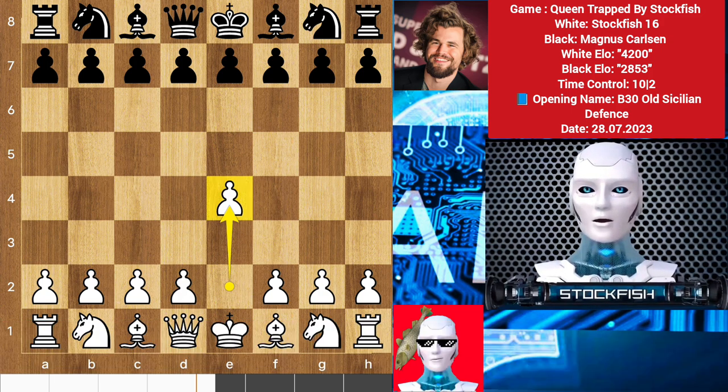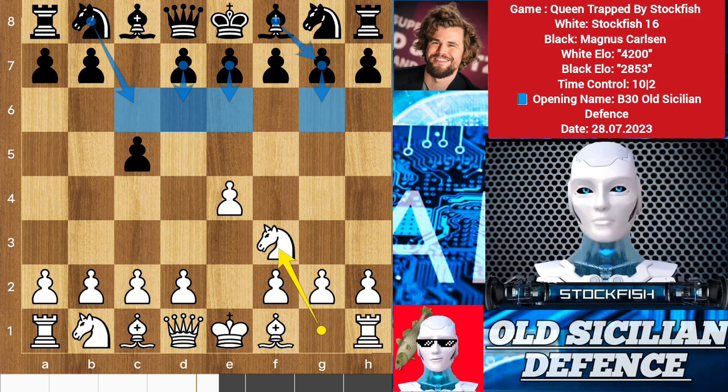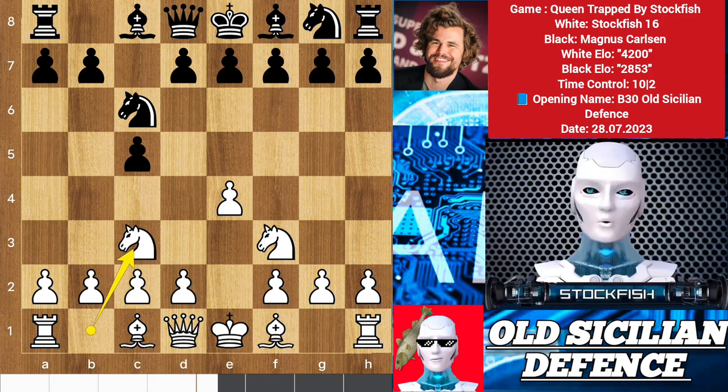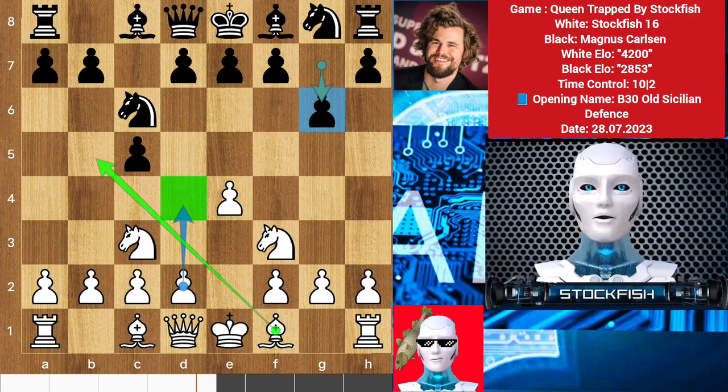I started the game with e4, we have c5, knight f3. Here you have many lines such as d6, e6 French variation, knight c6, or g6 dragon variation. Magnus played the old Sicilian defense, knight c6. Knight c3 and we have g6. Here you have the top two main lines: you can play d4 or bishop e5, which is called the Rossolimo variation, and I played this move.